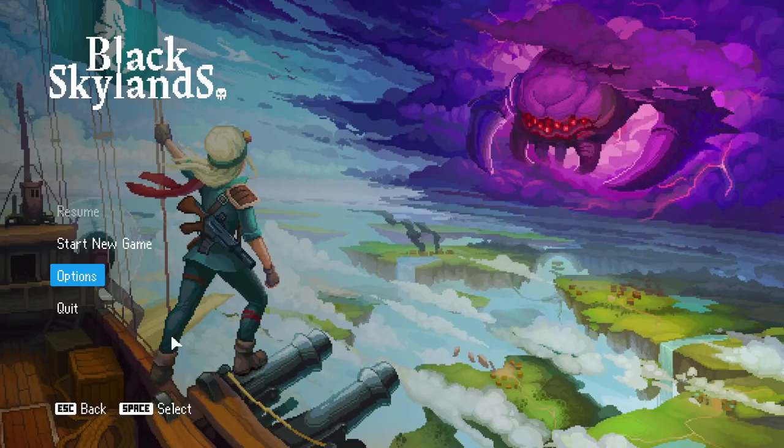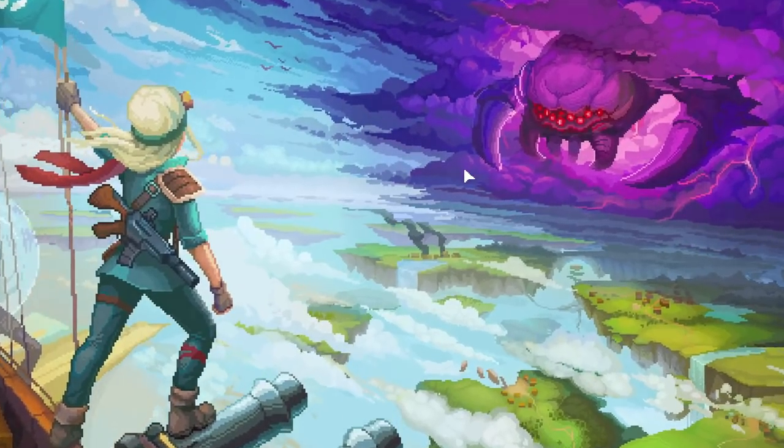Hello everybody, welcome to Let's Try. My name is Retromation, this is Black Skylands — an airship-centric, twin-stick shooter, open-world kind of game. Kind of an almost sandbox-y experience that I have been looking forward to checking out for quite a while. It's available now in early access, so let's pop on in and see what there is to see.